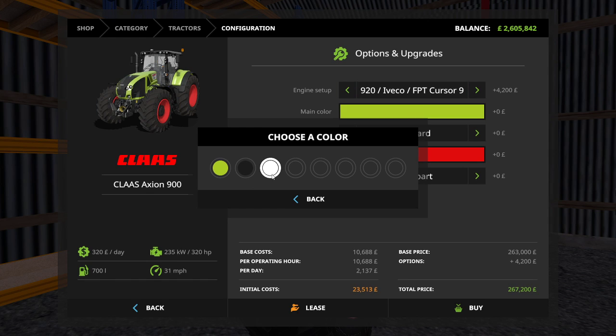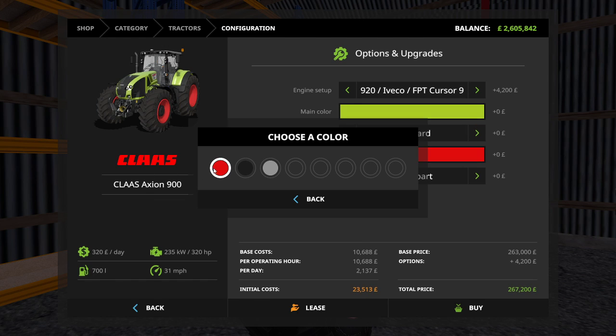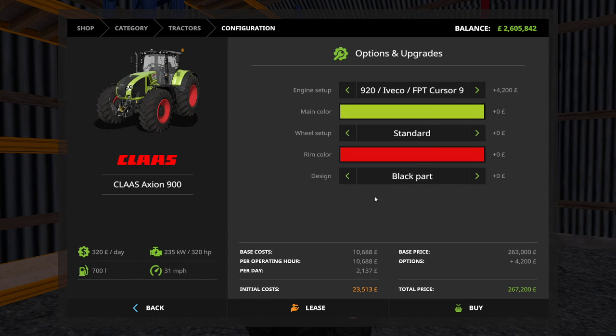Comes in green, black, or white. We didn't have a white one. Wheel setup: standard wheel weights, wide tyres, twin wheels, back to standard. Wheel colour: red, black, or grey. And design options: black part, chrome part, black part facelift, chrome part facelift.